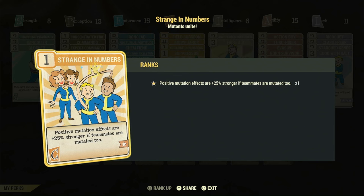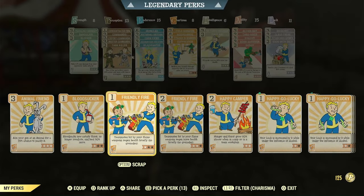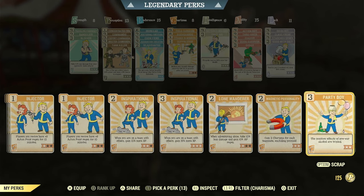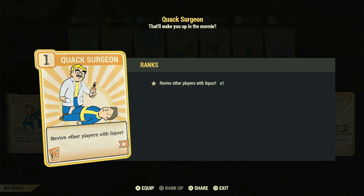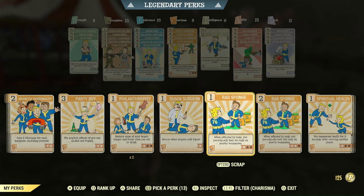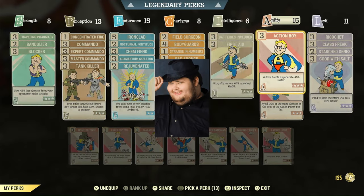Stranger Numbers is super important — I run this on every build. Please run this on every build and stay on a team. Suppressor is kind of a throwaway slot — you can reduce their damage to you. You could also run Healing Hands if you hate bloody builds and want to mess them over. You could also run Quack Surgeon so that when you revive people they come back with one HP. Bloody builds are crap — let's run Rad Sponge and share it so that everyone's rads go away. You can tell I've been reading Reddit lately.